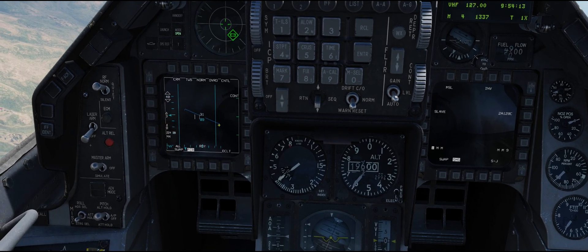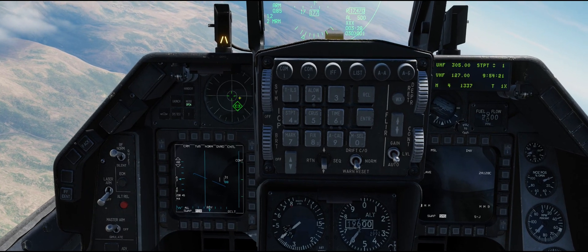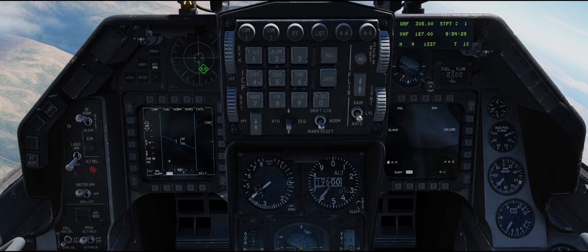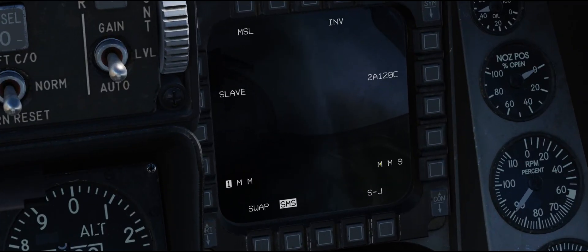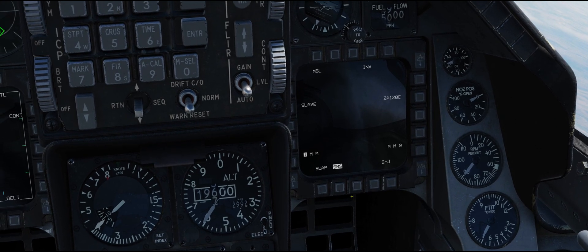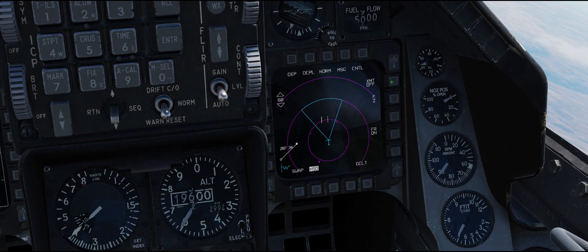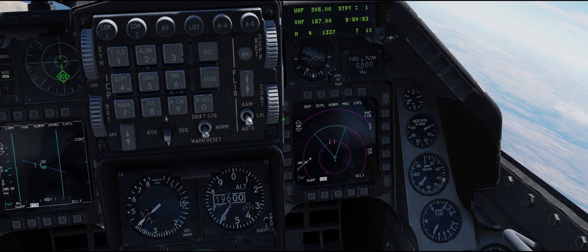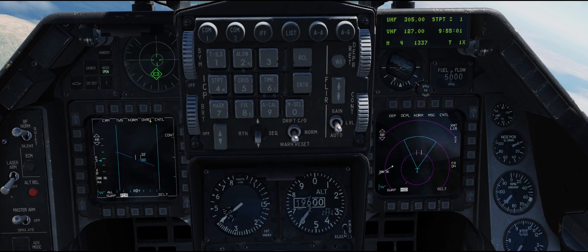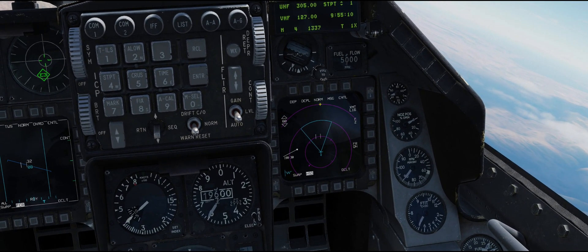I'm going to set this to track-while-scan and I like 30 degrees off either side — 60 degrees total sweep — because it gives me faster acquisition and lockup. If you've got a threat and you're using missile override, you probably have an RWR indication of where he is, so you don't necessarily need the full scan if you're operating defensively. I also want to set the radar to 40-mile range because the F-16's radar doesn't do so well past 40 miles.